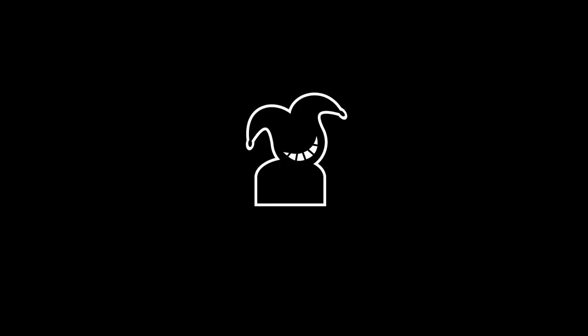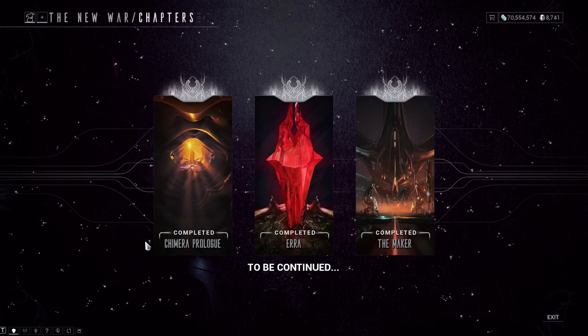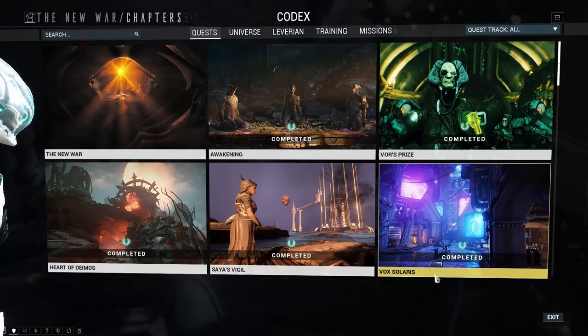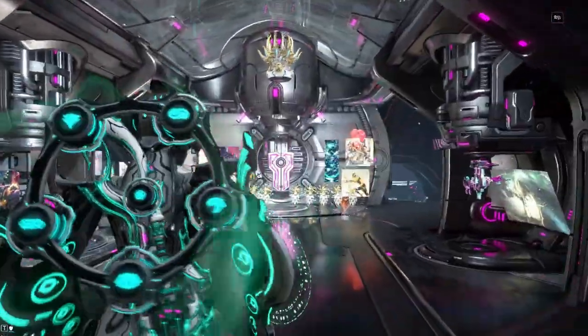This is Buffoon and you're listening to the sound of my voice. A New War drops in just a few days. My understanding is the quest itself can take around four hours to finish, and during at least some of that time you're going to be locked into the loadout you chose, so I've given it some thought.